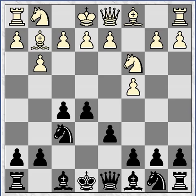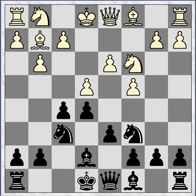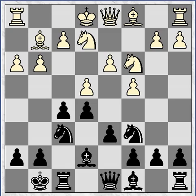So I was quite happy that after d3, I continued my development with bishop e7. My opponent played the Botvinnik setup with e4 — he's threatening to take on f5 and b7, so I developed a piece. I expect c6 is a perfectly sensible move here too, but I wanted quick development. My opponent continued knight ge2, then I castled, and now h3.